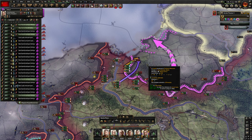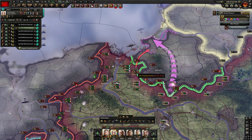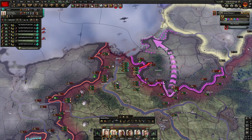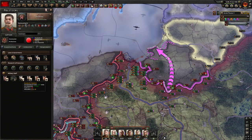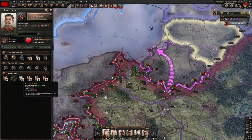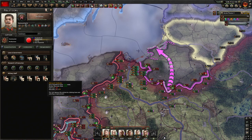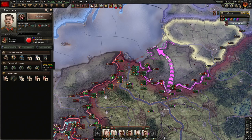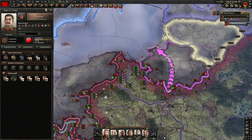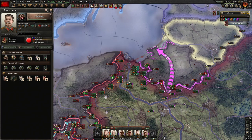It's very important to keep the attacks up — do your pause microing. Our military staff: we have division speed 10%, Vershinin with air superiority 10, Rokossovsky, Konev, and Vasilevsky. Division recovery rate 8% — that's important. We have Kalanin as well. We did not go free trade because you start off with expert focus and war economy through the focus tree, which was nice.